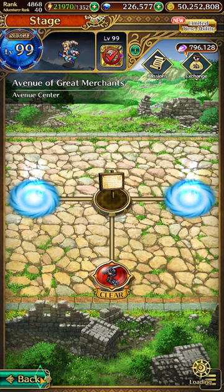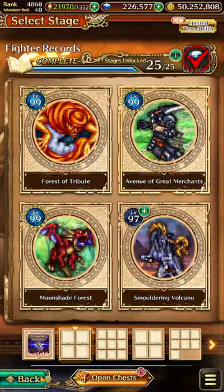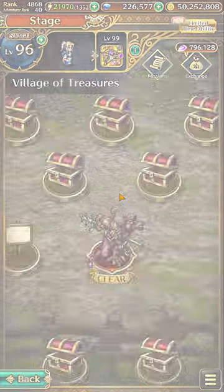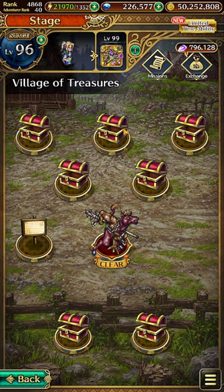Next, go over to Village of Treasure. Once you have unlocked all the chests, click on the first chest here and just click repeatedly. You will be able to obtain some Aurum, and if you continue clicking on it we should get the shiny green stone.